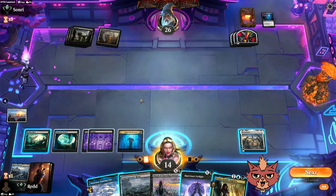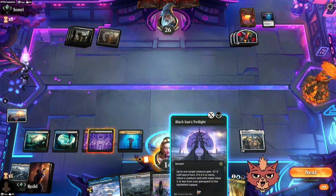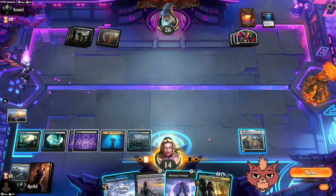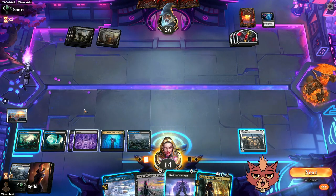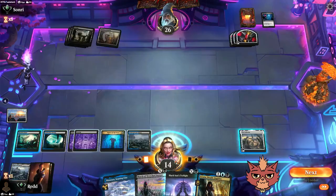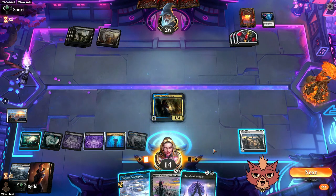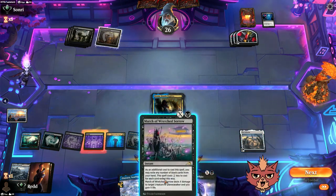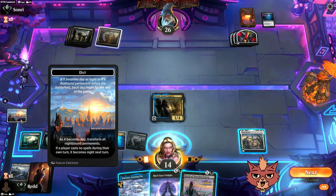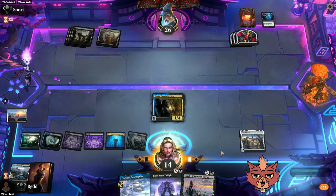Etrata, okay. We have Restless Reef — we could mill ourselves if we want to find something to revive with Black Sun's Twilight when it comes time, since it looks like we're gonna have the mana for it. One, two, three, four — we won't have enough for Etrata then, but it's probably better to get established here. Keep two removal open — most likely March of the Wretched Sorrow.